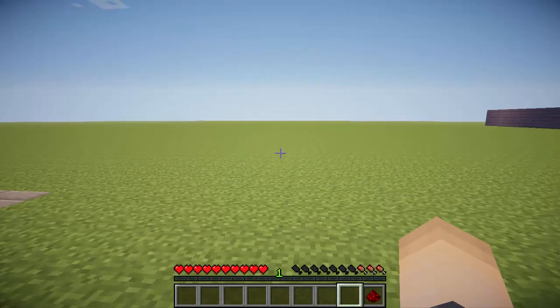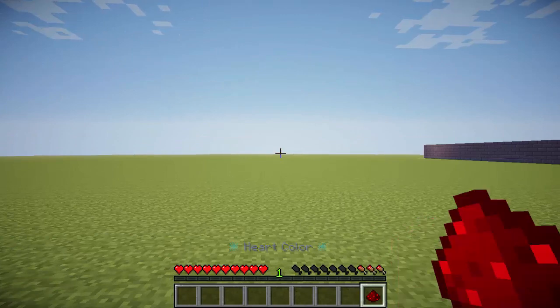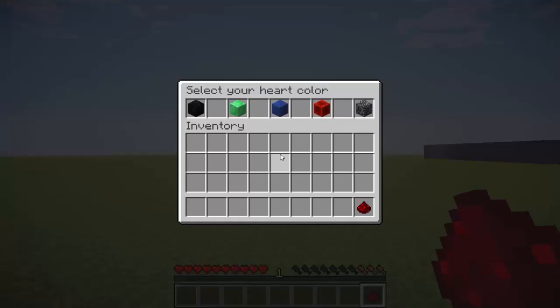Once you're on your Minecraft server, you should see a new redstone item in your hotbar — that's the GUI to change the heart color. You just right-click on it and it opens up this really friendly and easy-to-use GUI.